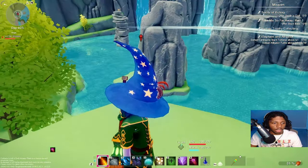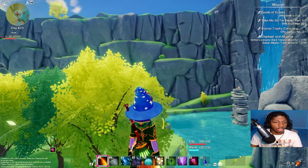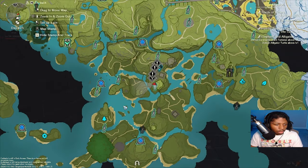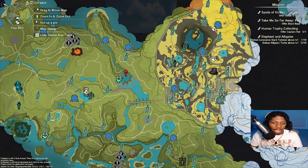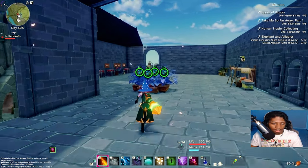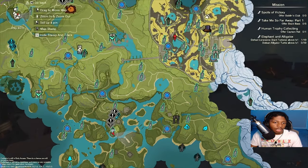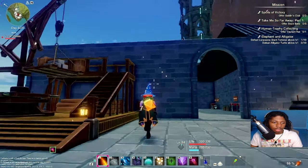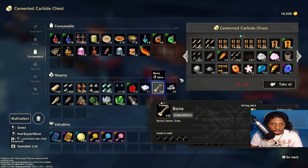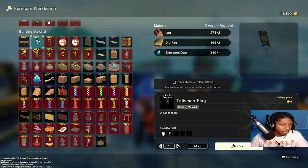I got it completed - that's all that matters. I wanted to grab that orb but there's an archer aiming at me, so let's just go home. We actually got it beat in great time - I'm surprised at myself. I kind of want to fight another boss, but I only really planned for one. I'm going to go build the flags now since I just got the materials - if I can figure out where I put them all.